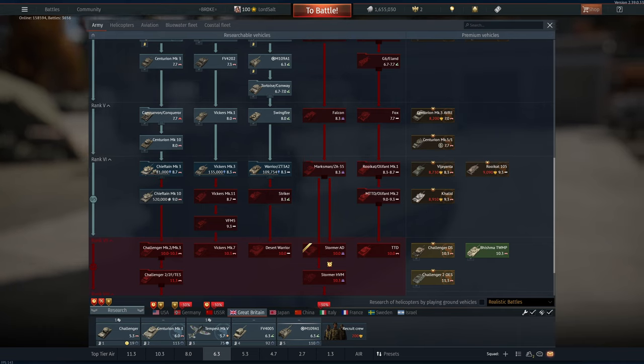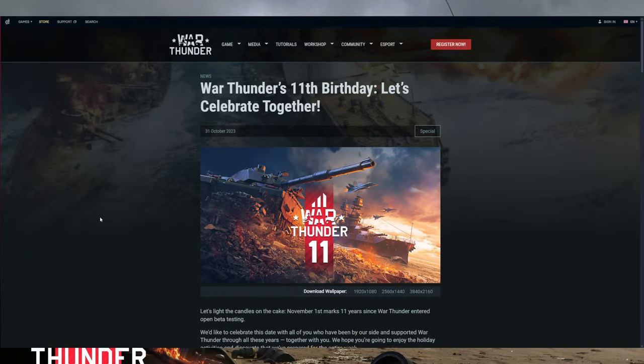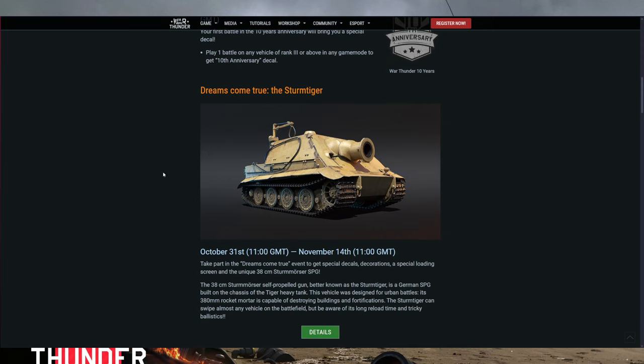Now another opportunity for new players, if you head on over to Gaijin's website, is they sometimes release event vehicles — like they have in the past two years anyway. They released the TOG 2, and for the 10th anniversary they released the Sturmtiger. These tanks are no longer obtainable, but there is a potential chance they could bring them back since it's not impossible.